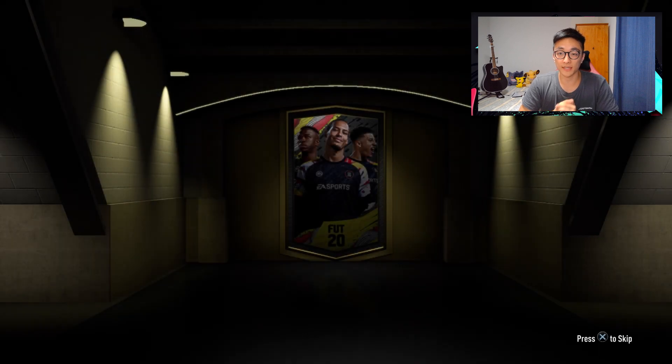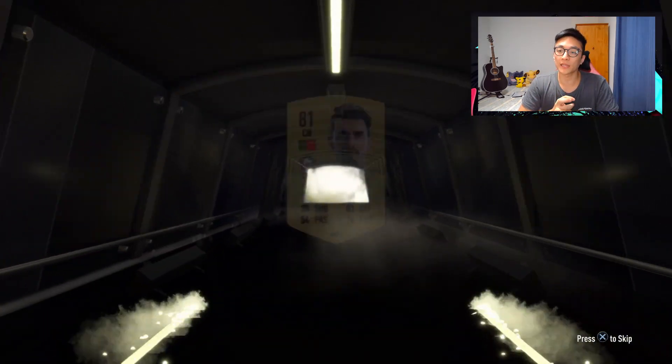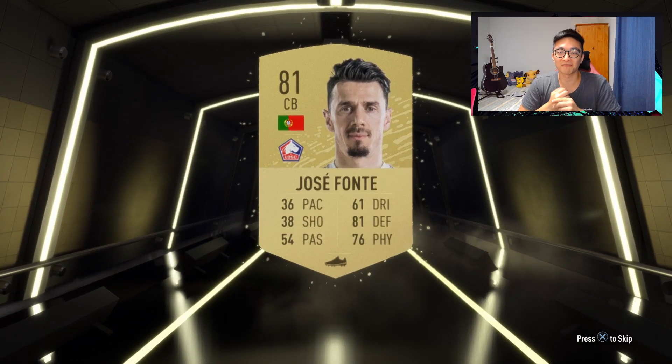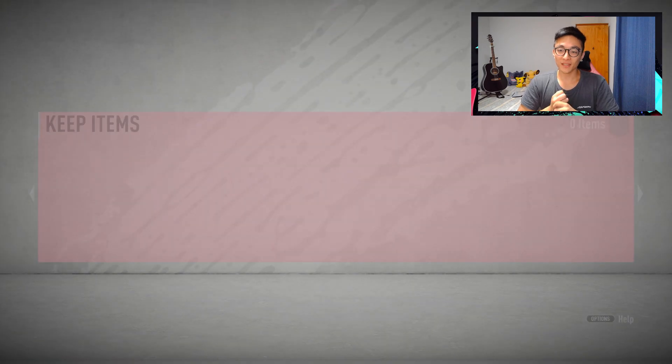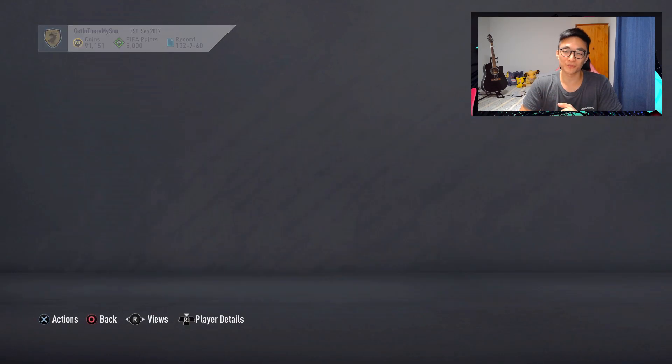As you can see on the screen here, we are opening up the packs from marquee matchups from last Thursday — a bit delayed, I know, but we had a lot of content to sift through over the weekend. And the first pack's a massive stinker. We get Jose Fonte. Literally useless. Non-rare. We only were going to get one rare in that pack, but it happened to be a silver, which was kind of sad.